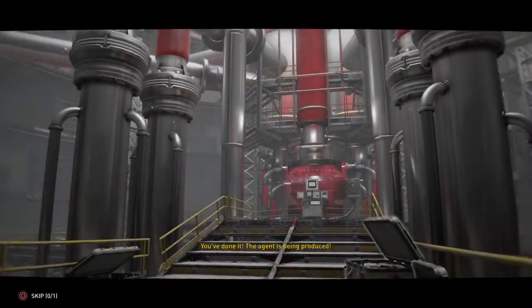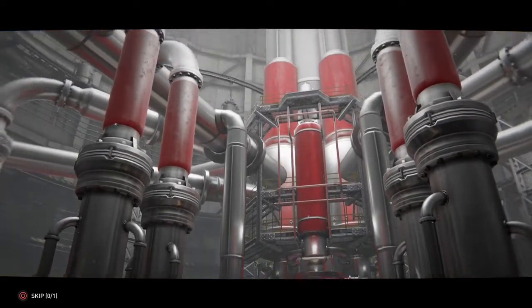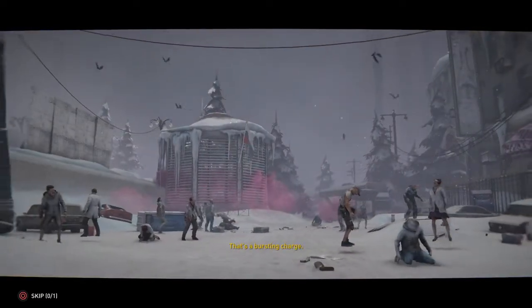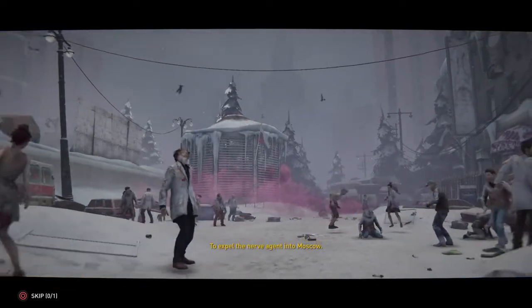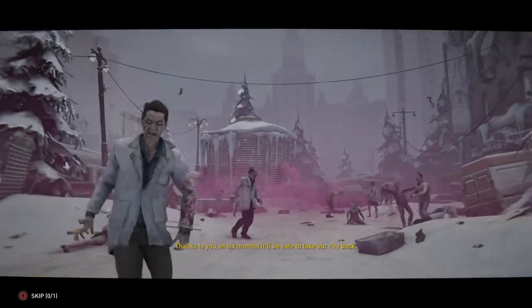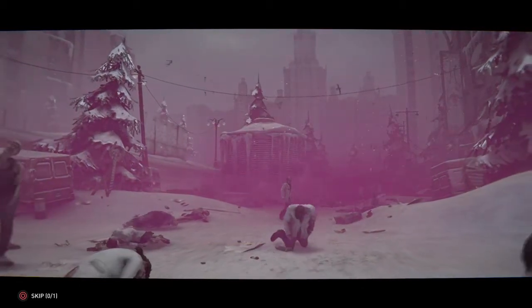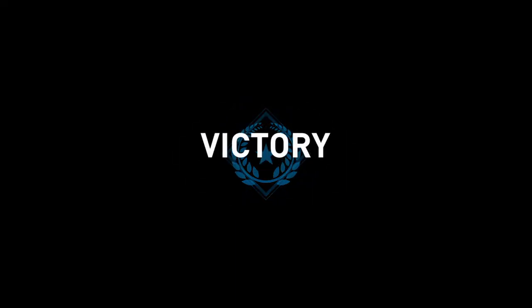You've done it - the agent has been produced. That's a burst charge to expel the nerve agent into Moscow. Thanks to you, in six months it will be safe to take our city back. Yeah, that's Moscow - end of the second chapter of this episode.